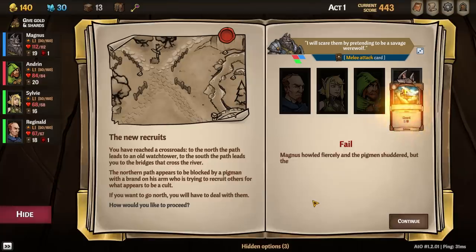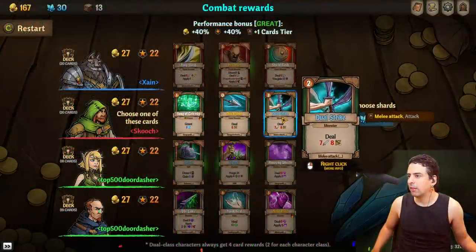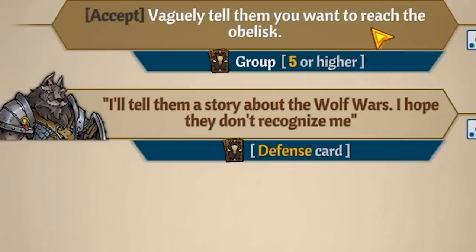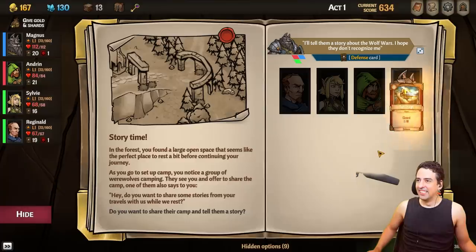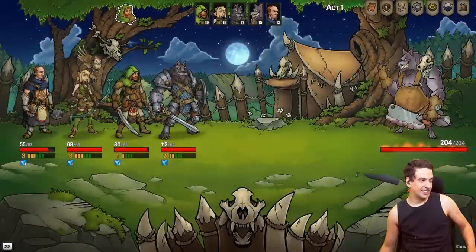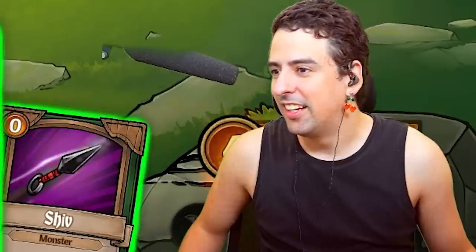Then we hit another event where our wolfman tries to scare a group of pigs, and I'm starting to really question if this man is good at anything. After a solid fight with a bunch of pigmen, I remember to turn my camera on and we continue on our warpath to the desert. We reach a brush where werewolves are camping and Magnus wants to pipe up and talk about some dog stuff — and believe it or not, it actually works. Nice job Magnus, but you're on thin ice. And it was finally time for our first mini-boss.